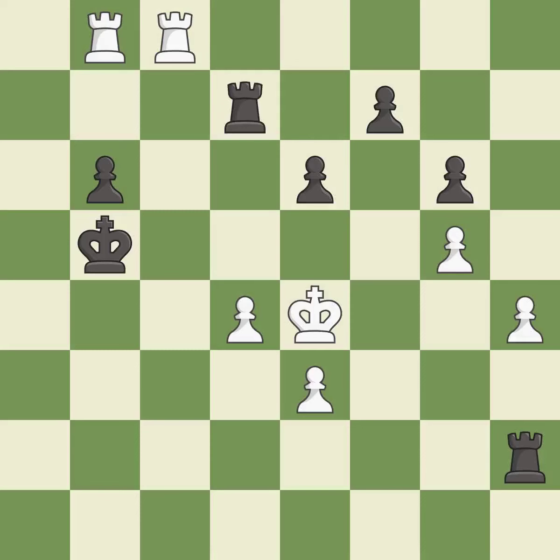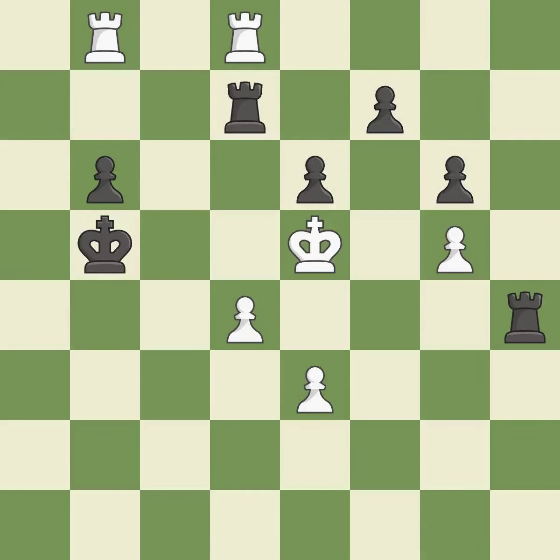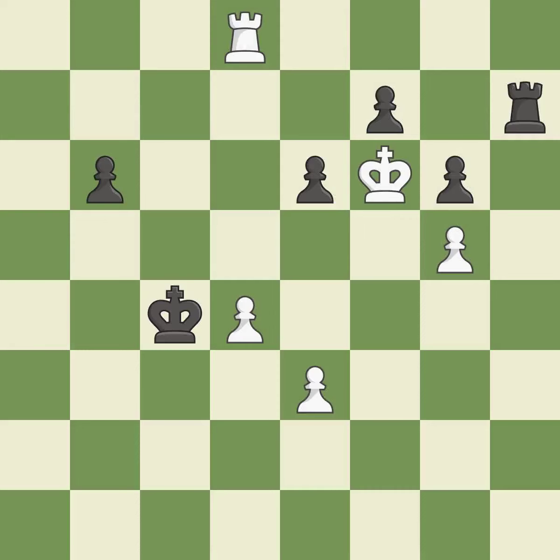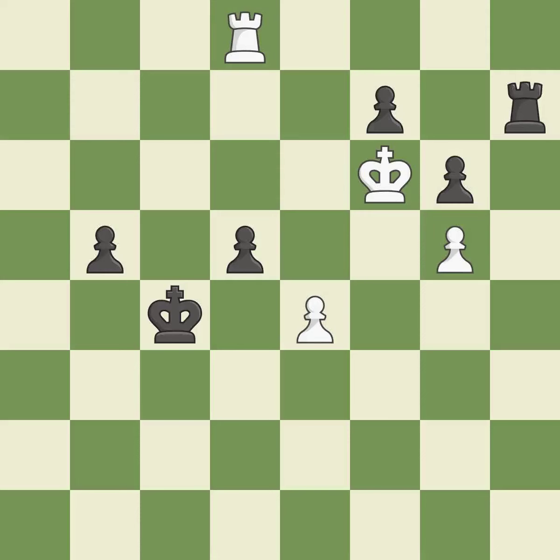This evades the check from the rook. This offers an equal trade of pieces. That pawn was free for the taking. This steps away from the checking rook. A solid choice. Takes back. This is the strongest option. This defends the attacked pawn — that's what I would have recommended. The passed pawn moves towards its goal. Very precise. This maintains the balance in material with a good trade.